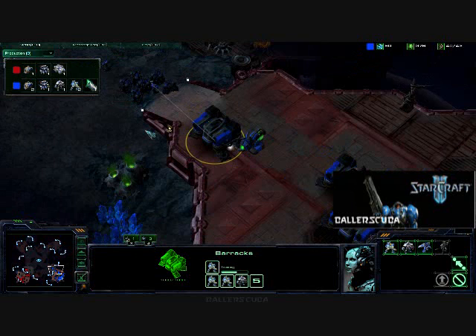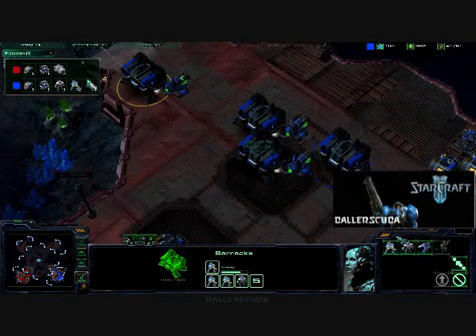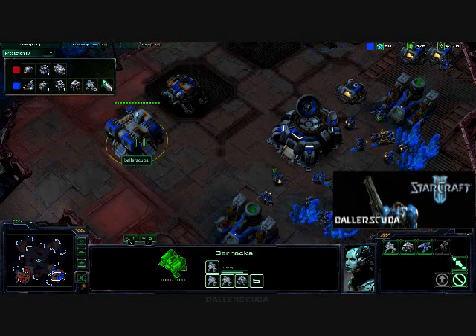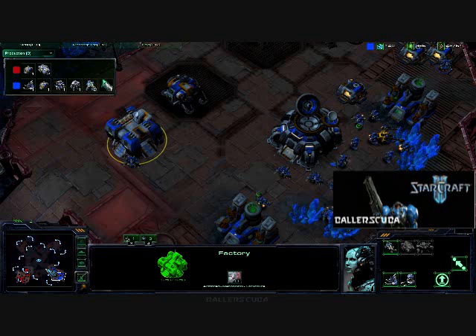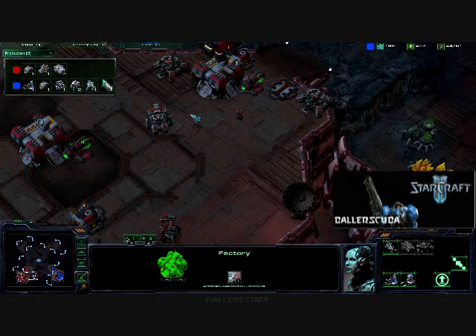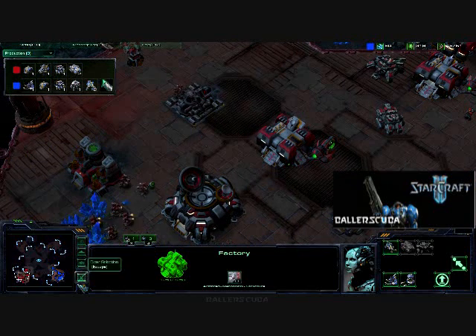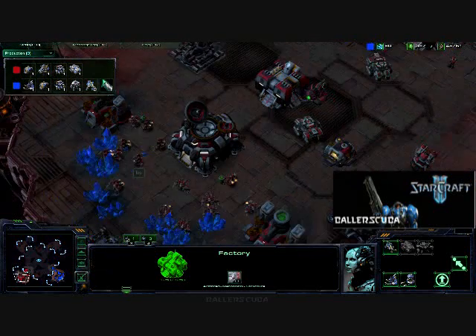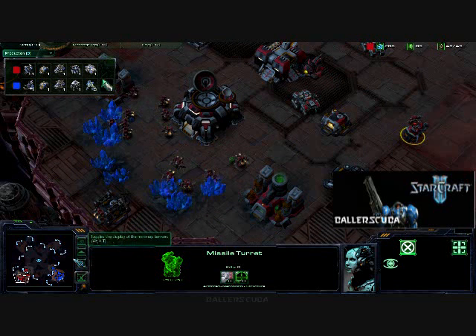I'm continuing to pump out Marines and Marauders — don't see any Medivacs yet, not even close. I do have a Factory but no Starport yet. A Starport would have been great for a Banshee harass — there are a lot of holes between his missile turrets, I could do so much damage flying through the middle. But he is expecting that, which is why I believe the missile turrets are up.